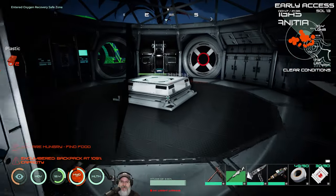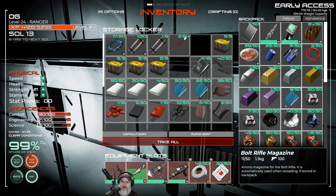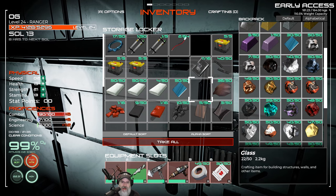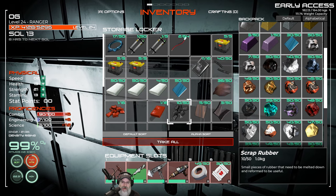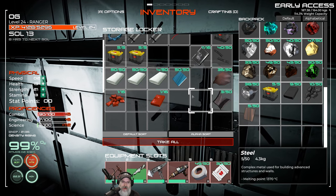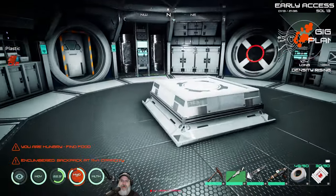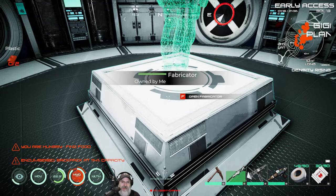That's what happens when you get old, man — don't remember what you just damn well did. Let's sort this by default. Yeah, we got circuit boards, we got wires. Let's put some power cells in here, a full stack of glass. We want rubber, and this scrap rubber we should turn into real rubber — we'll take that back outside. We want a little steel and plastic too. We're really low on plastic — we're going to have to make some more. We might have to go get some methane. Let's open the fabricator upgrade and do the suit augmentation upgrade.